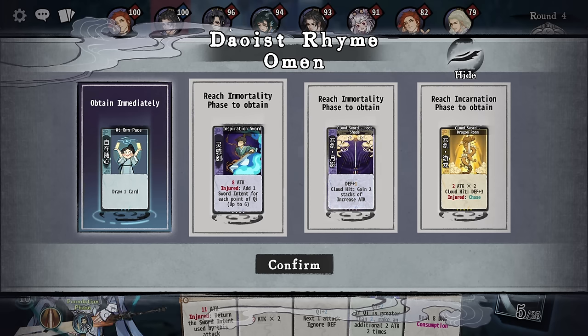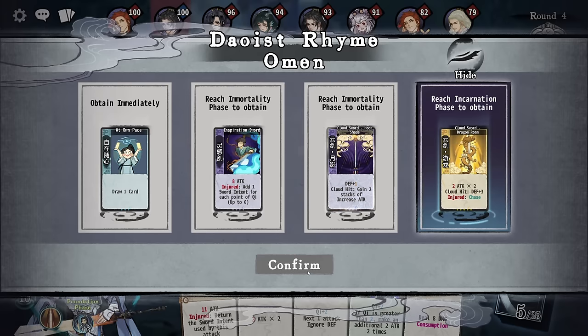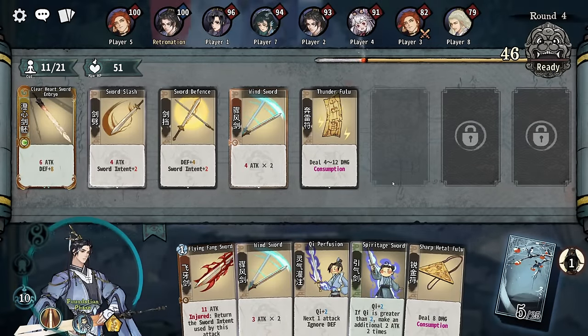This is interesting. I feel like guaranteeing dragon roam is good. Injured, if injured, chase — it's a very good card. Chase is just good, right?